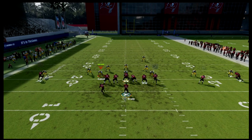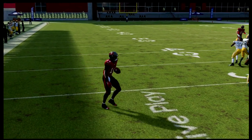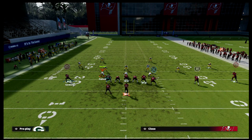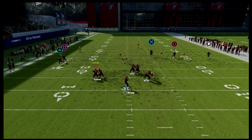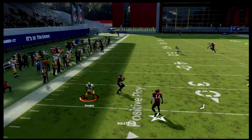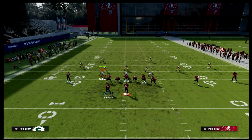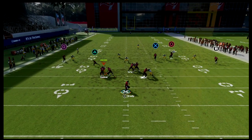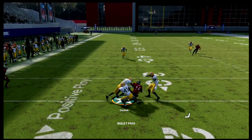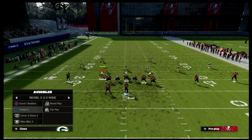The table route does a good job of sucking that curl flat out, so I can throw the hitch quickly before that defender comes back inside. Even if I'm late in my read, the curl flat defender will go back to cover the hitch — but your running back on a swing or wheel will sit open on the sideline. Using an out route is a little better for the curl flat, as it pulls the defender outside before he comes back inside, keeping the hitch more open.